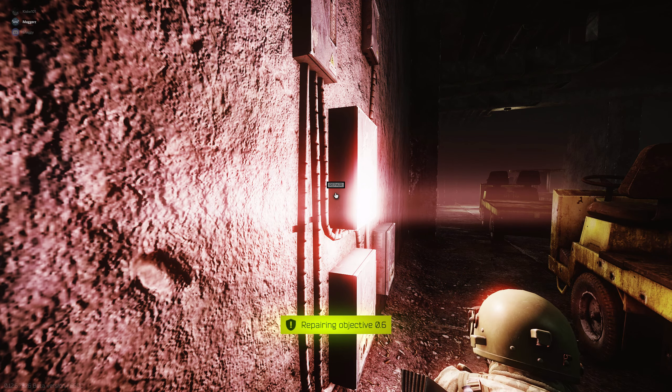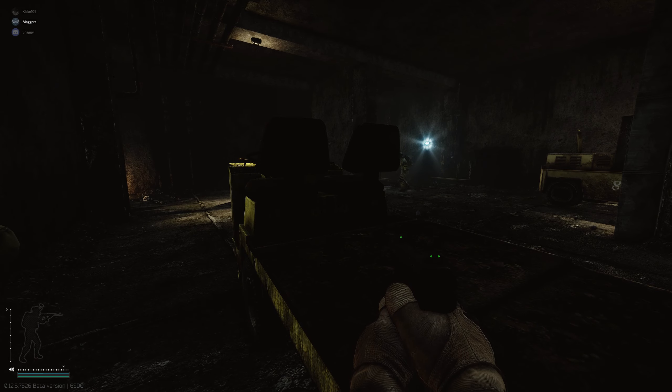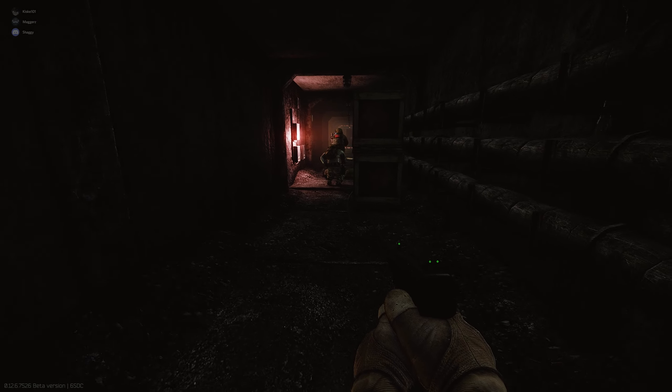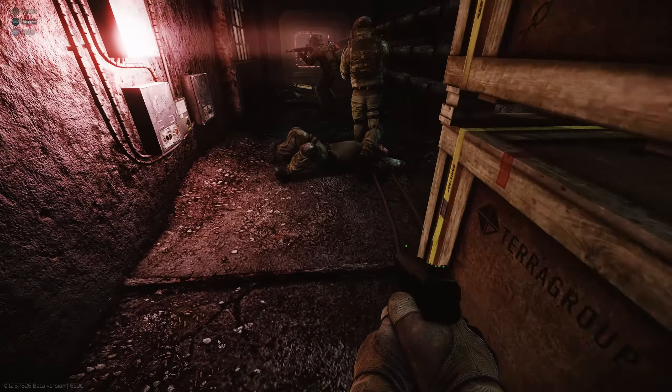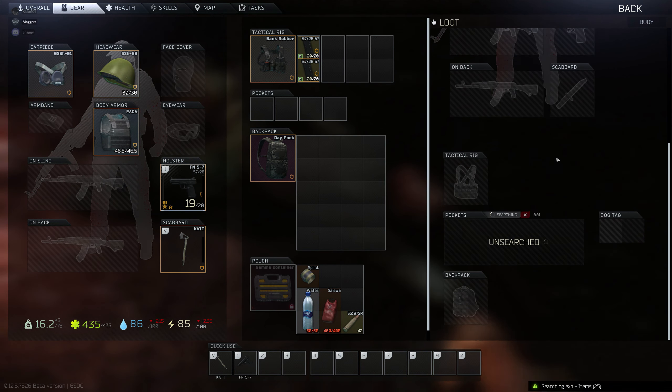The next one is just on the corridor which is just up from this one. Now this is the one that's a little bit more dangerous because it's a little bit more open in this area, so you're going to want to make sure that you get in and out as quickly as possible. You do get a lot of PMC traffic and of course scavs walking around here as well, so just do be careful when you're doing it.